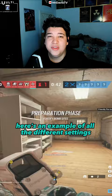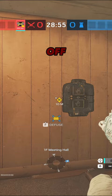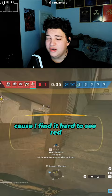Lastly, you can actually change the colors of the teams. In my opinion, this change is super nice because I find it hard to see red, so I've changed the enemies' colors to blue — it's just easier for me.